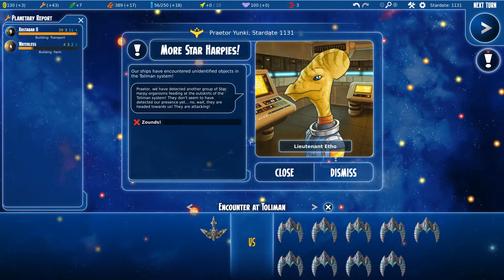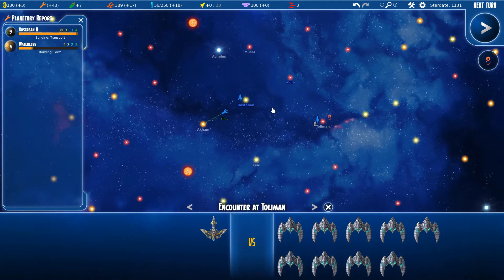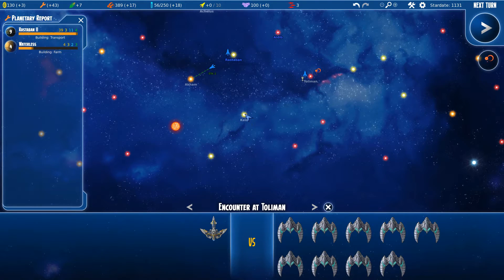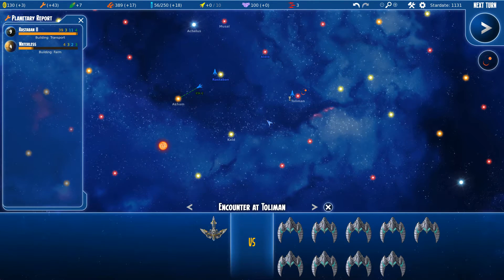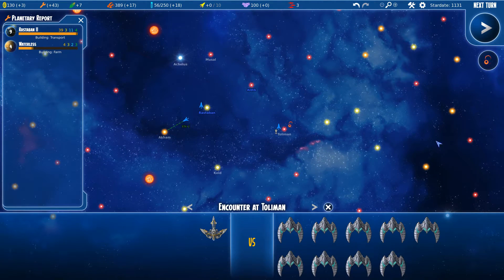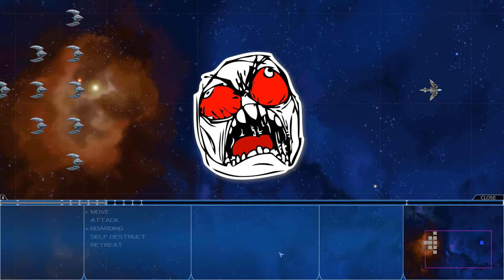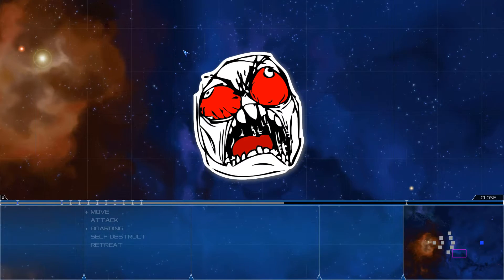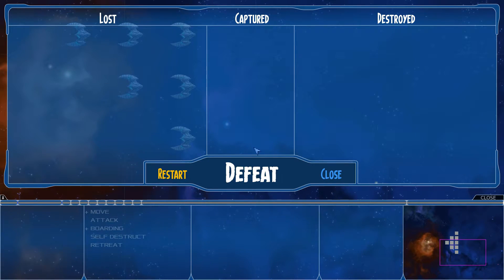What the hell? Ships have encountered unidentified objects in Toleman's system. There were three star harpies in the previous system, but here there are nine of them. Let's retreat — and look at that army! Oh my god. Graphics are nice — cartoonish and all, they're nice.